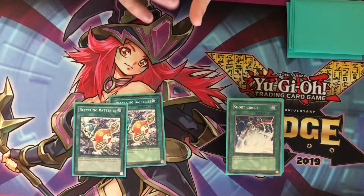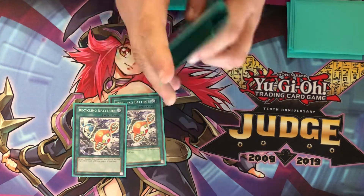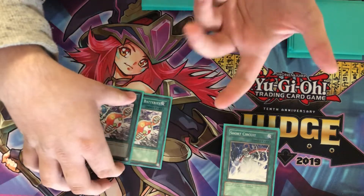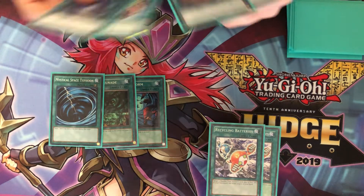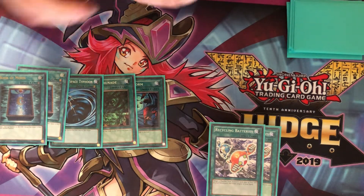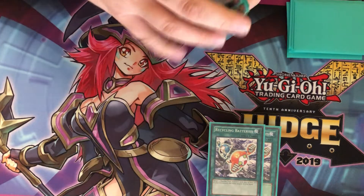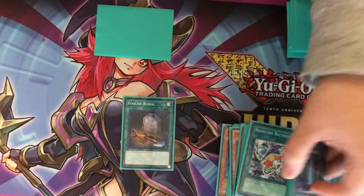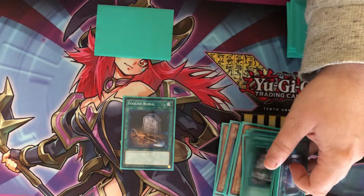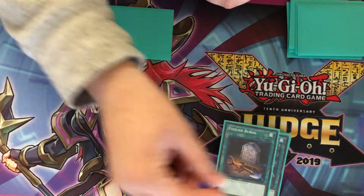We have two Recycling Batteries — not the greatest but being able to recycle back Triple AA's or Micro Cells to slowly increment your pieces to get the OTK off is fine. We have Heavy Storm, Mystical Space Typhoon, your staple cards, two Book of Moon — you're really just trying to halt the game until you can get the big push. We also have Foolish Burial — even though we don't have like Plague Spreader or something crazy, with Recycling Batteries or Battery Charger to get Triple A back, if you can just Foolish it to start the Infernal Reckless kill combo, why not play it?